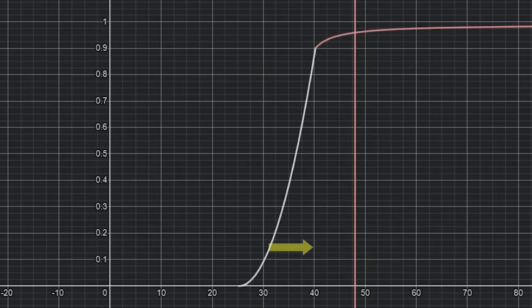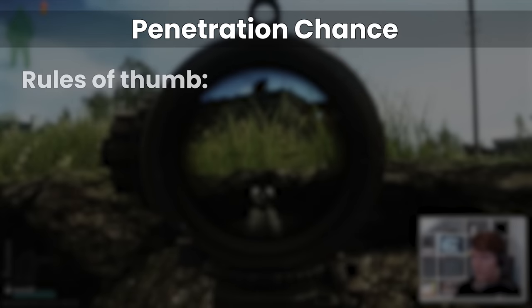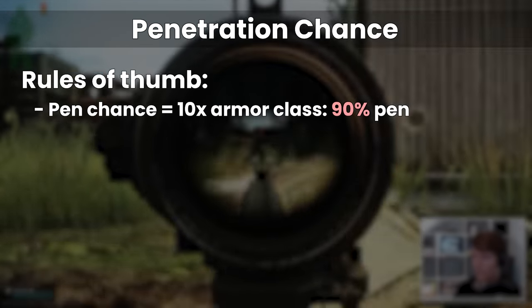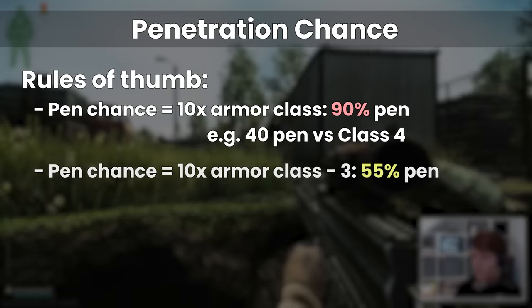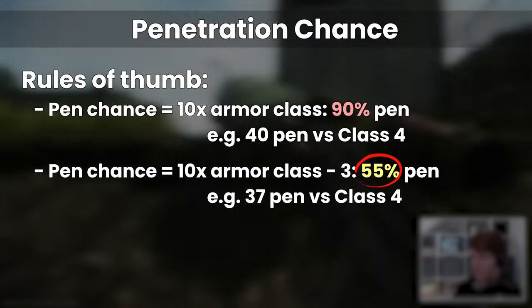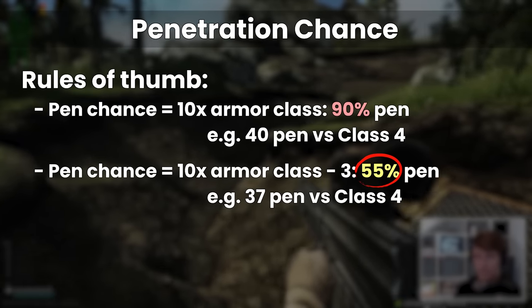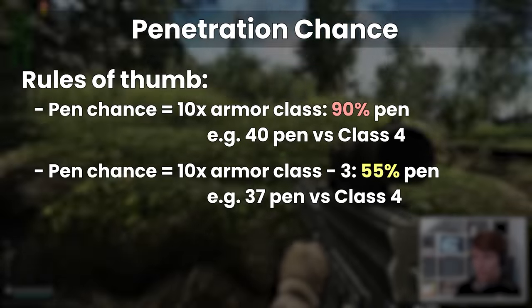A 9 penetration difference can move the chance on shot 1 from 10% up to 90%, and it's pretty impactful. Broadly speaking, the rule of thumb is that if the penetration value of a round is 10 times the armour class, that gives you a 90% chance to go through on the first hit at full durability. If the pen is 10 times the armour class minus 3, for example 37 pen against class 4, this is the 50-50 point where you are equally likely to penetrate or not on shot 1. This matters more or less depending on what gun you have, which has to be taken into account at the same time.